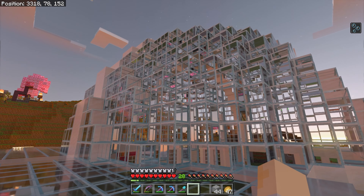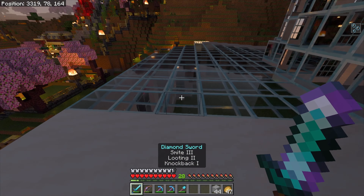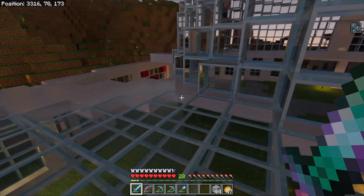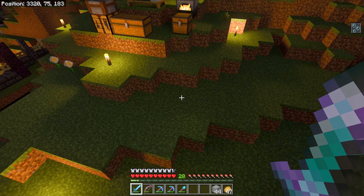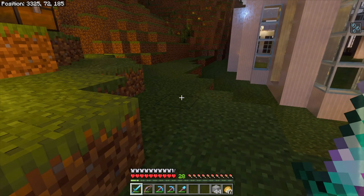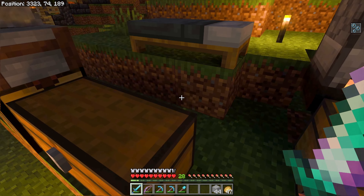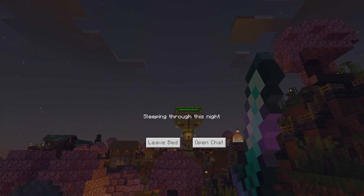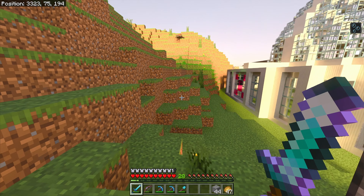I wanted to bring you in to show you the process here — the process is: put down a ton of glass blocks. The dome is done! That took a little while; that's a lot of glass blocks, all going through one furnace. What I'm doing is I build it up, let it get dark like this, and I'm trying to farm some gunpowder via creepers. It's been dark long enough.